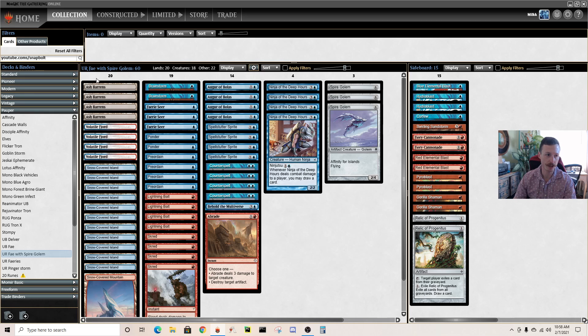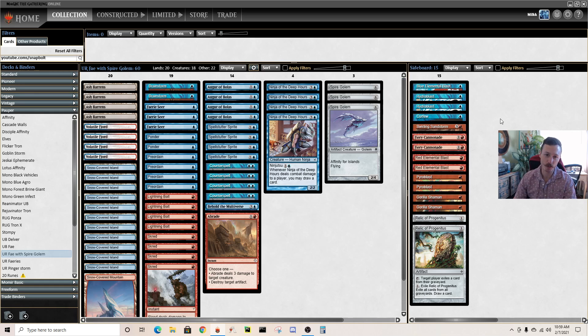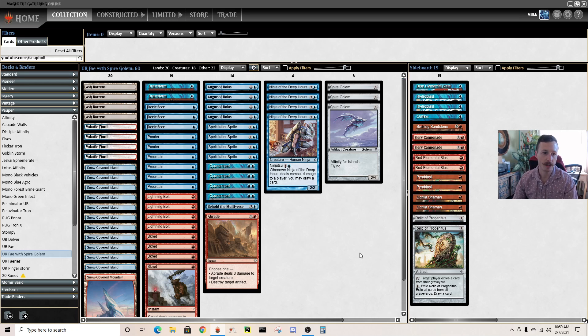No extra fetch lands — just four Ash Barons, four Fjord, one Mountain. In the sideboard I've changed a couple things: still three Hydroblasts, added a Curfew because mono white keeps getting me and it's also good against Boggles. Three wrath effects, quad Pyroblast effects, had to cut a Gorilla Shaman for the Curfew, and two Relics. There are other options like a fourth Faerie Seer or going back to two Behold, but I'm going to try it like this.